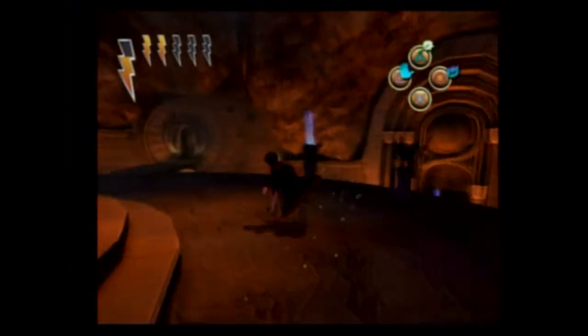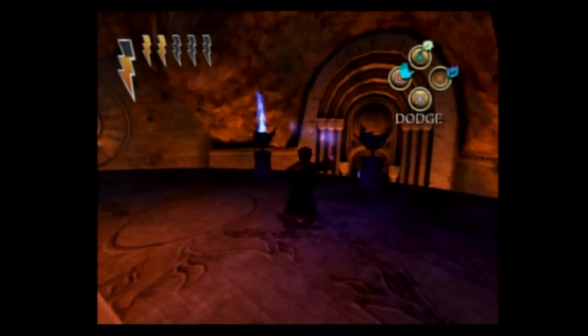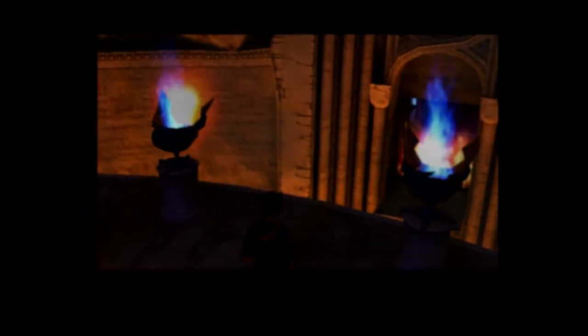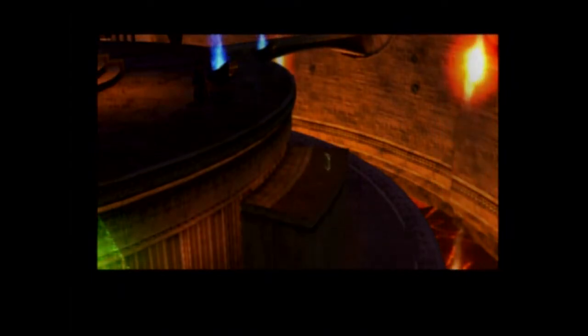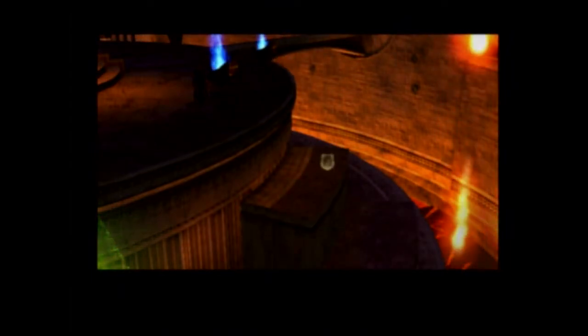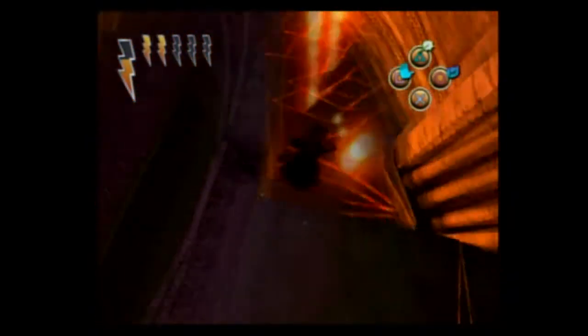Alright guys, welcome back to more Let's Play Harry Potter and the Sorcerer's Stone. We now have Incendio — that looks cool. Now things are rotating, which means that goes there, which gives us a challenge shield. As well as that, which gives us a challenge shield. That is amazing — that's two free challenge shields, if I don't mess it up.